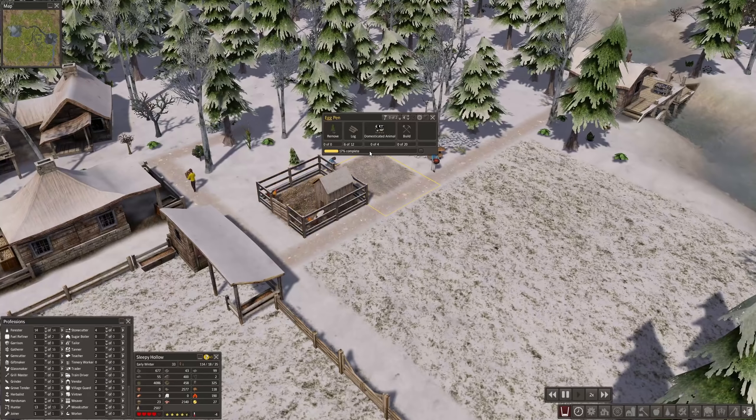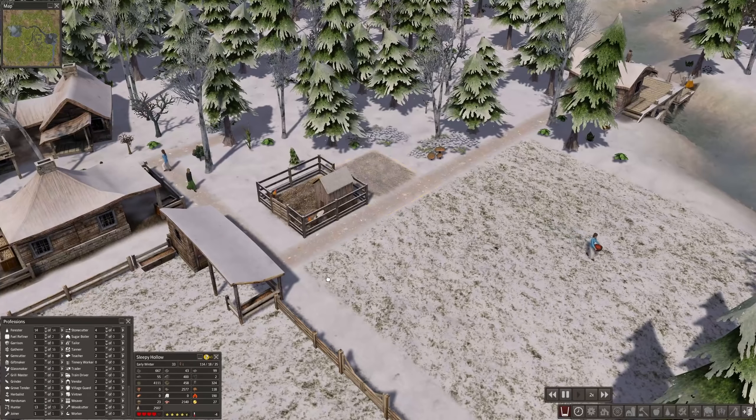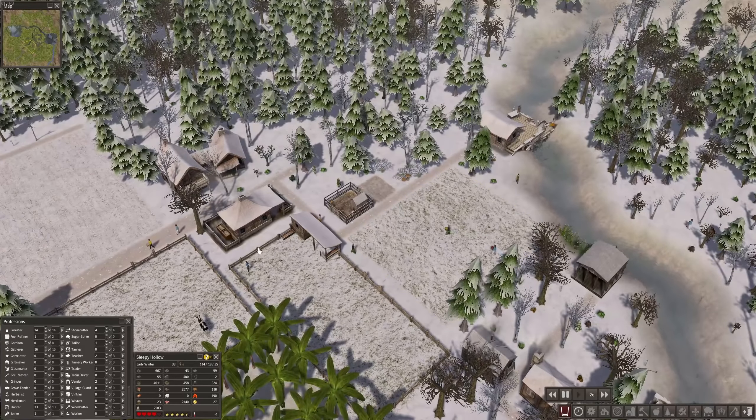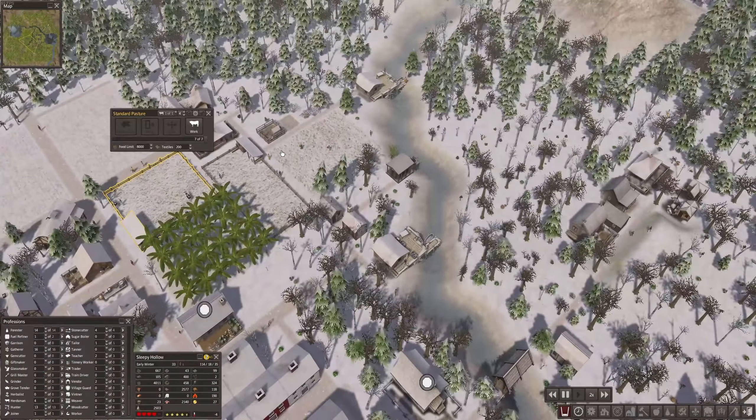Another herdsman is coming up, and the materials — especially the domesticated animals — are being transported over there. I'm also building another pasture for the cows.